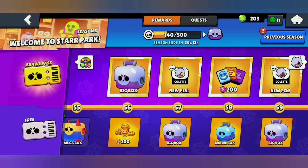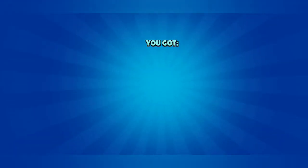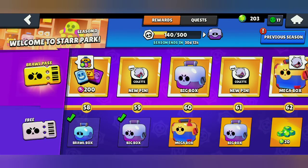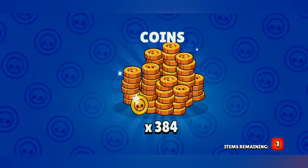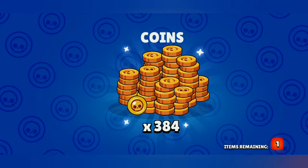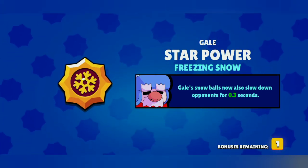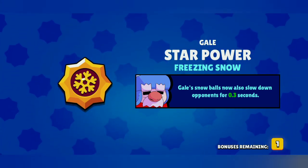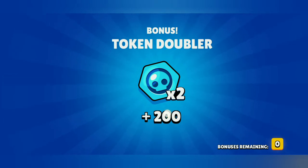Collecting the tier 57 big box — just coins. The tier 58 roll box — just coins. The tier 59 big box — some coins only. Now the mega box from tier 60: something is blinking! We got the star power for Gale, which is Freezing Snow — Gale's snowballs now also slow down opponents for 0.30 seconds. That's really very OP! I've also unlocked the star power for Gale, plus 200 more token doublers.